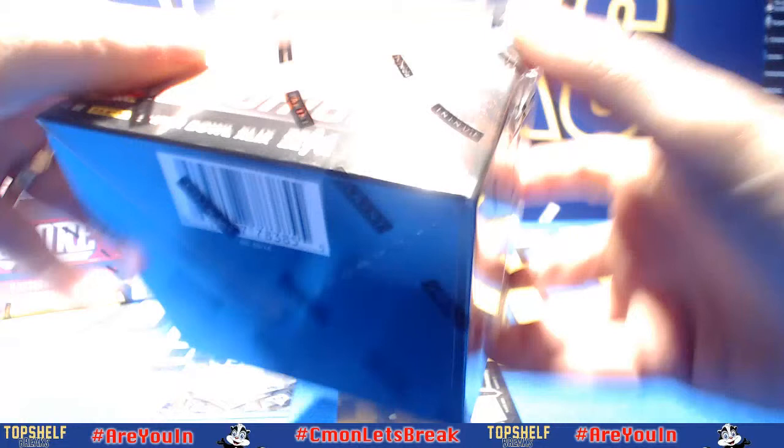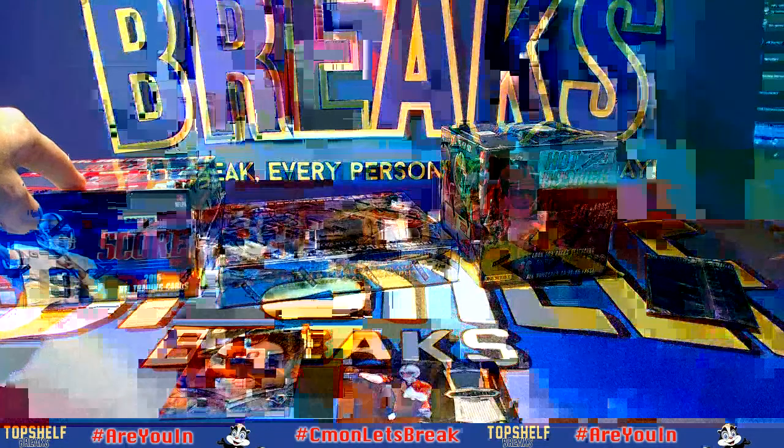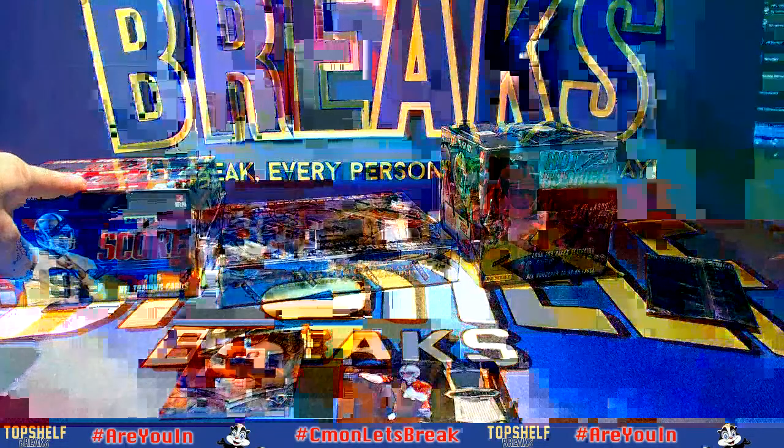Four autographs and 11 relics. Plus we're gonna add in a box of Hot Rookies — there's three autos in there plus another autographed relic. You're gonna open up the box of Score, make your teams. You're gonna get two packs out of Score to make your fantasy team. There's also an autograph in there, a hit, so we'll add that to the hit stack.